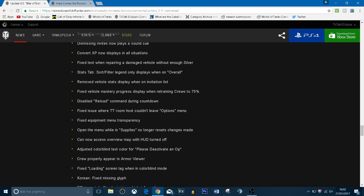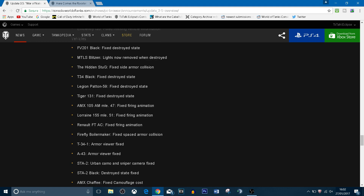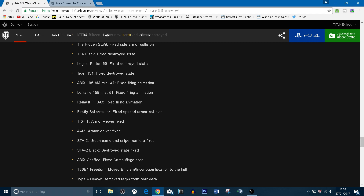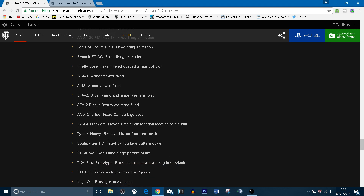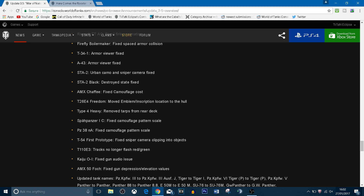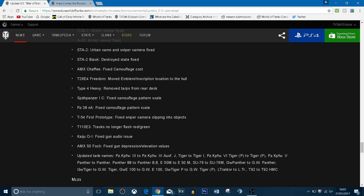Looking at specific vehicle changes: the FV-201 Black has a fixed destroyed state, the hidden Stug has fixed side armor collision so it might have been getting penned too easily, and the T-34 has a fixed destroyed state. The Boilermaker has fixed spaced armor collision, and the T-34-1 and A-43 have had the armor viewer updated so you can actually see what they look like. The AMX Chaffee has fixed camouflage cost.